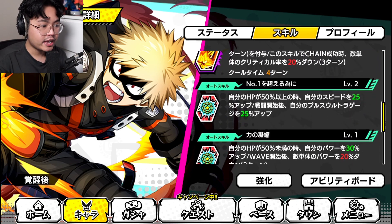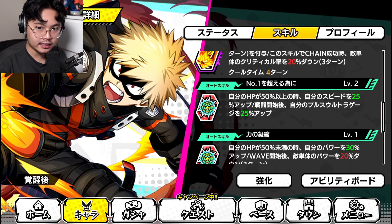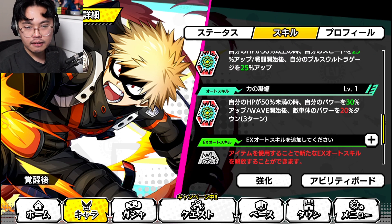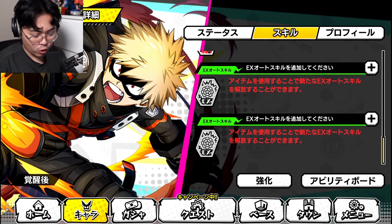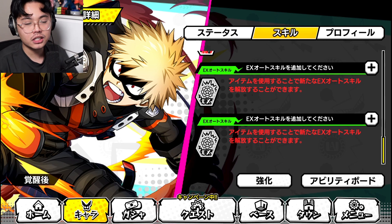His first auto skill: when HP is 50% or more, increases speed by 30% and fills the plus ultra gauge by 25% at the start of battle — so first turn he gets a really nice plus ultra boost. His second auto skill: when HP is 50% or less, so when you lose that first ability, he becomes a powerhouse, increasing his own power by 30%, and at the start of each wave reduces the enemy's power by 20% for three turns. He can debuff as well, which is pretty cool. No EX auto skills — I just keep it raw unless I need them for specific events.